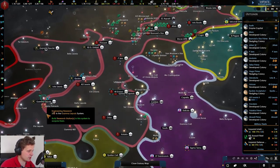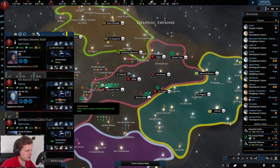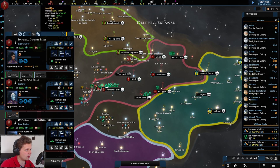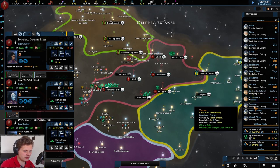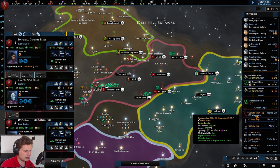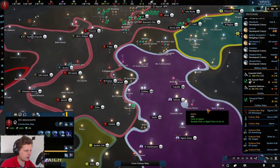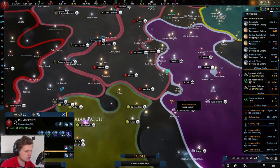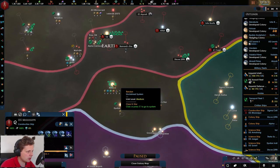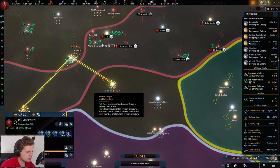I don't think they will attack me, so let's just go. We've got our fleet, we're building up on alloys, we need some more supplies, but we have a very healthy economy otherwise. We need to build up on research. The Vulcans are no longer slaves — they're now part of the empire, which is okay.